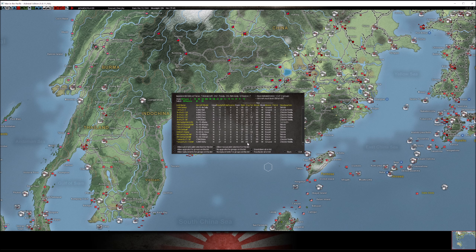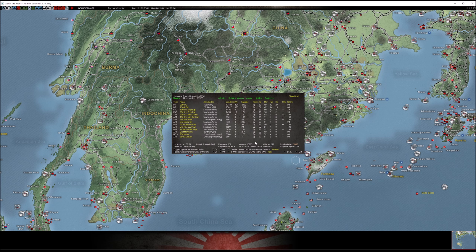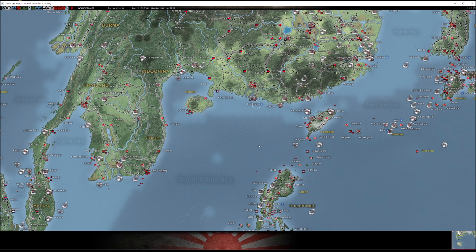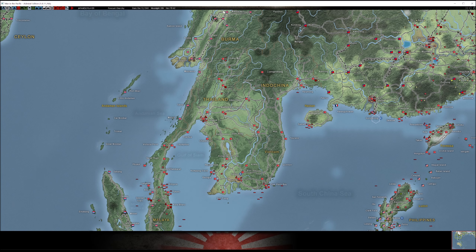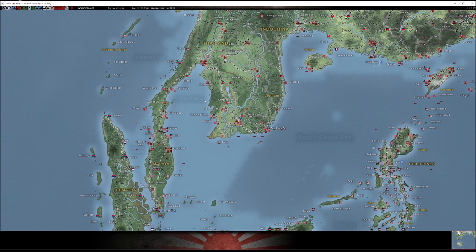Obviously Hong Kong is still not going too great. My bombers from Takao won't fly - I don't know if it's the bad weather indicator. I have bombers chilling here for three days doing nothing when I could have had them doing other things. I need these bombers to hit these troops so I can disrupt them enough to take the base. They have no fort level left in Hong Kong, so we just need to take these guys out - pure and simple.